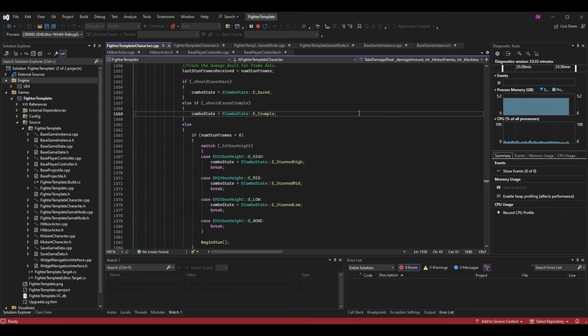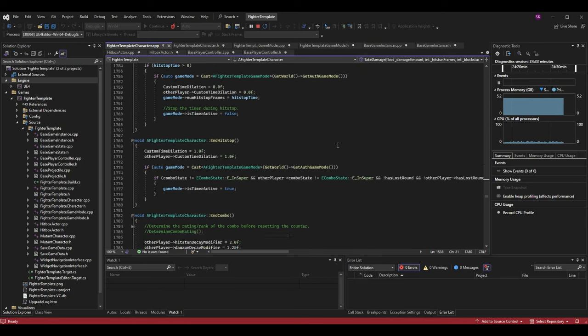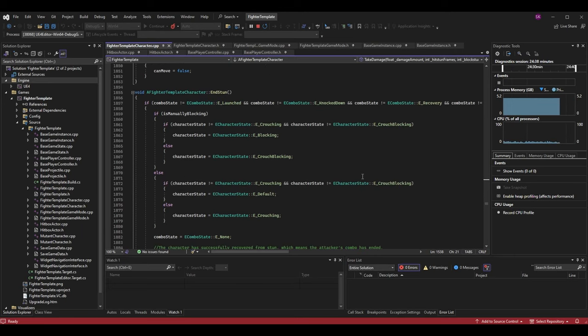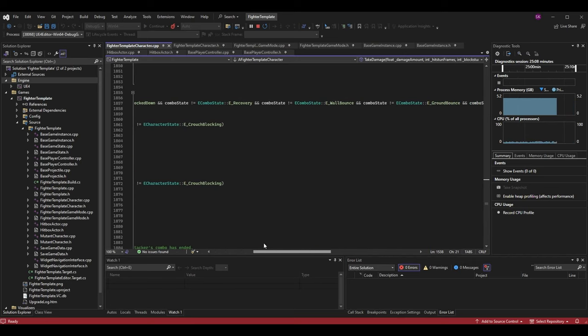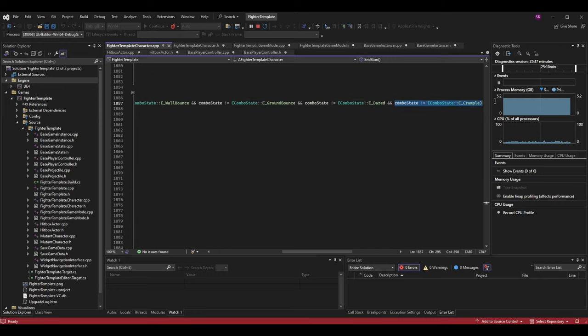Now we want to scroll down to the end_stun function — that's when our stun finishes. In end_stun we reset the character state back to default after their combo state has ended. In here we check for certain combo states that are animation-dependent, such as launch, knockdown, recovery, wall bounce, ground bounce, daze, and crumple. I've added crumple to this list to make sure it fits because I want the crumple to be animation-dependent rather than frame-count-dependent.